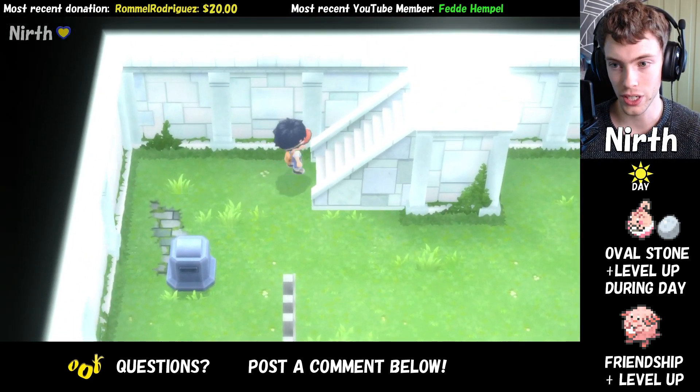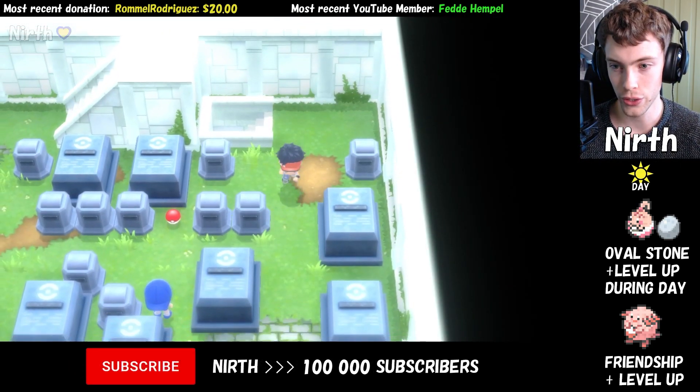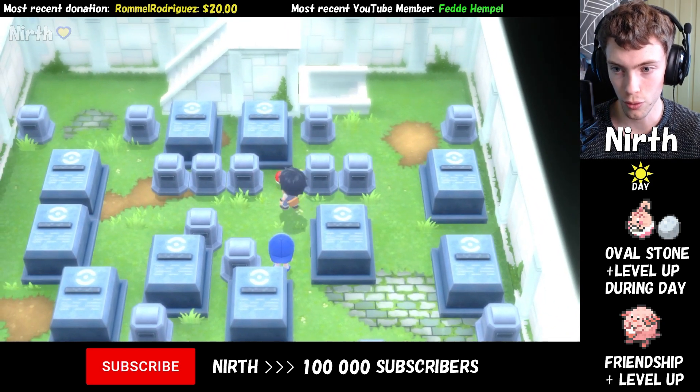Once we enter, we just need to go upstairs, and you have to beat the trainer here, and then you pick up the Oval Stone.